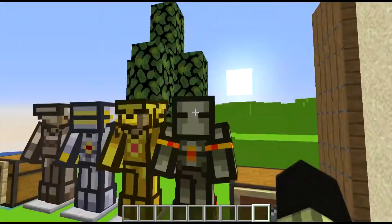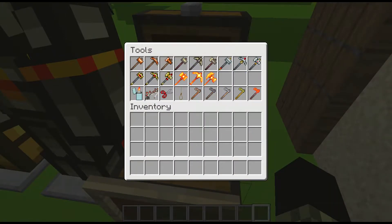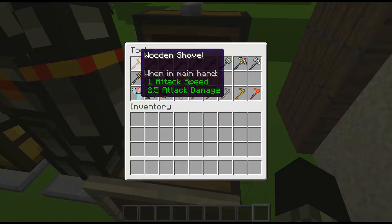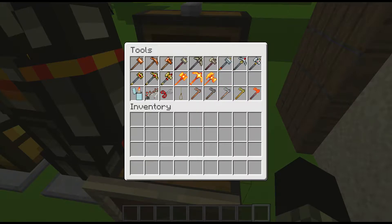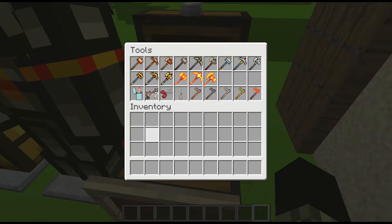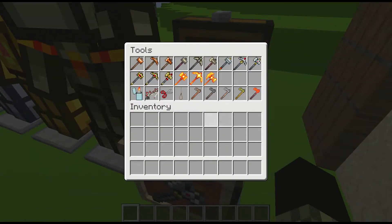On to tools - I changed all the shovels into hammers. Same function, just cleans up the area. We got the wooden, the copper, and the stone which is like a bone. Iron is now silver, gold is still gold, and diamond is now just a lighter. The fishing rod is from Torea, shears are now scissors, and the lead I kind of made into a noose - don't question it.